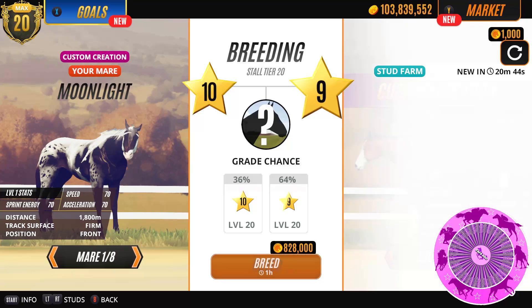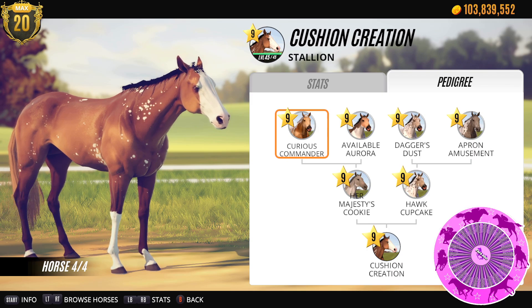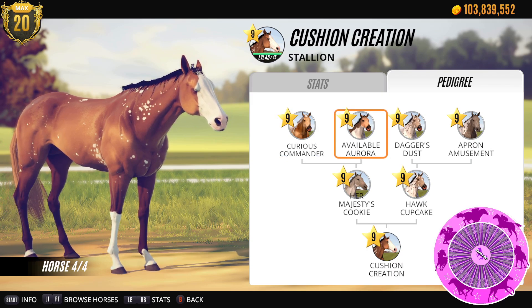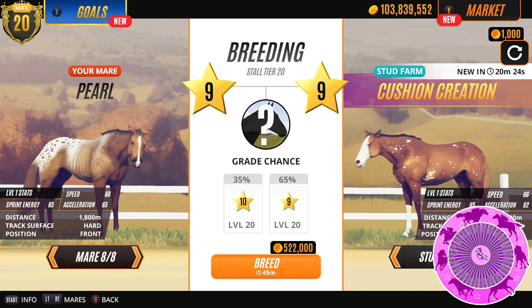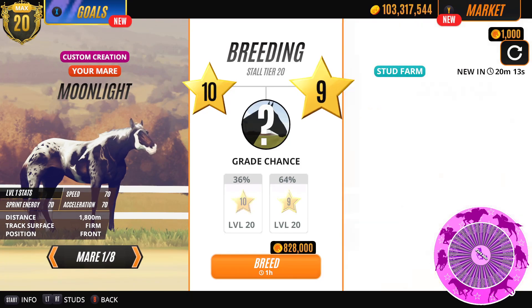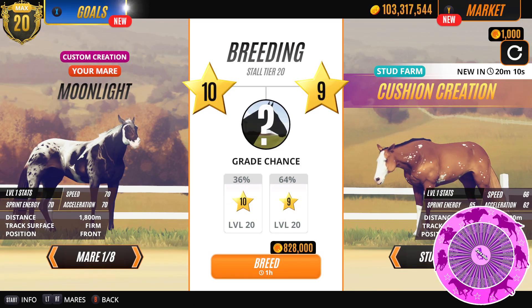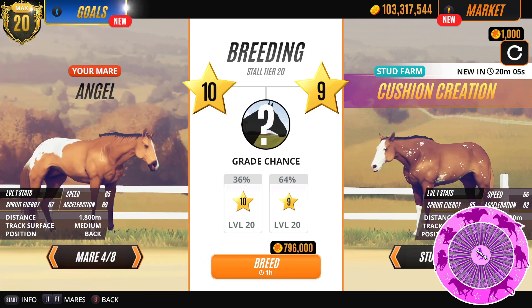Do we have a stud set? No, so let's use some custom studs. I want to have a look at their pedigree though. This looks kind of cool — I like this available aurora. That looks nice, so we'll use this guy I think. And as for the mares, we could try Pearl — not a very high chance of getting a tier 10 but let's give it a whirl. And then I'm going to do quite a lot with this guy because I do like his pedigree, so let's get a tier 10 going.